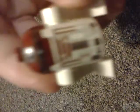Let's see the character — this is R4P17. R4P17 is Obi-Wan's droid. Anakin has R2, and later on Luke will have R2 also. Obi-Wan has this guy. He's actually one of the cooler looking ones to me. I like how his whole head is just red. That's a cool, nice look.